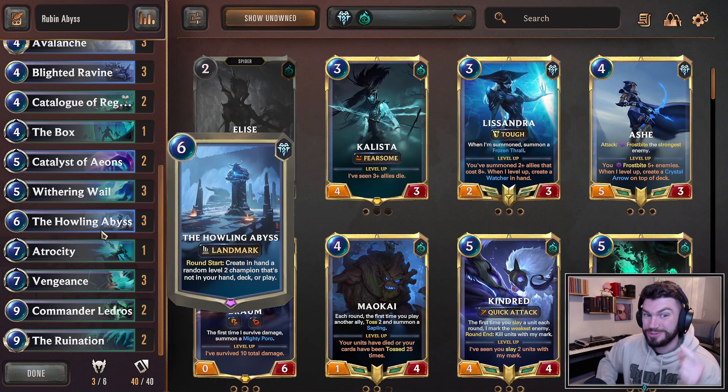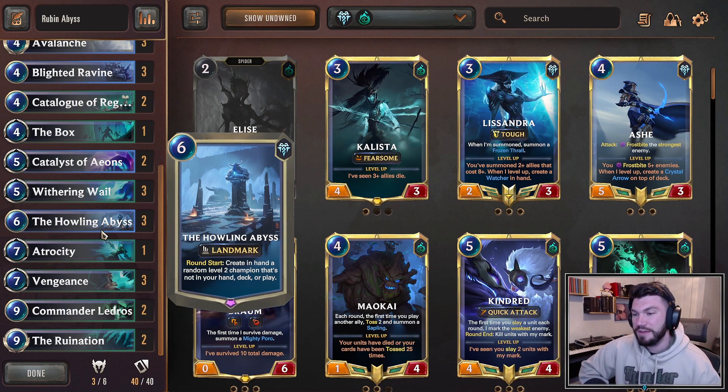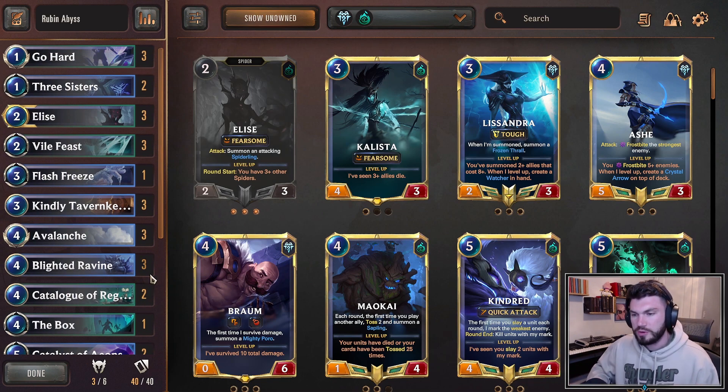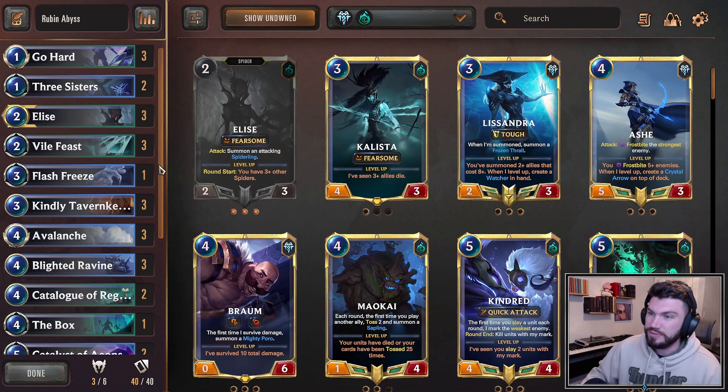We make our own win conditions with three copies of Howling Abyss. It's a six mana landmark that every round creates in hand a random level two champion that's not in your hand, deck, or play. So basically every turn you get a leveled up champion in your hand — it's really, really good. The problem is the six mana cost sets you really far behind; you're not doing anything on the board. So this deck aims to ramp up a bit with Catalyst and control the board enough to have time to play Howling Abyss.